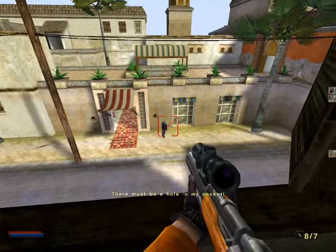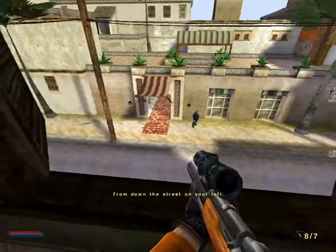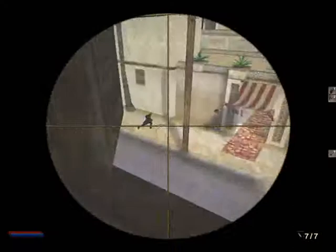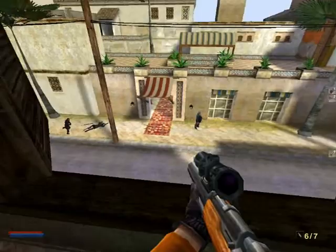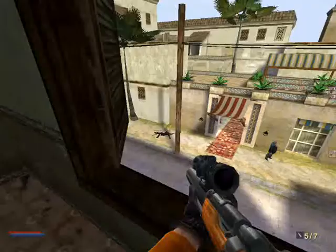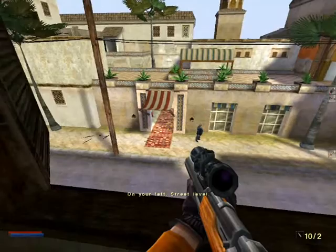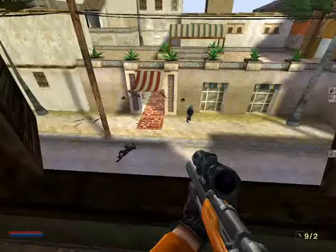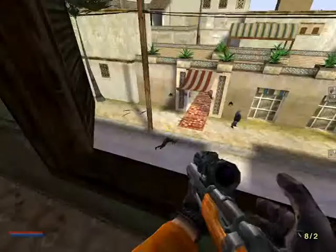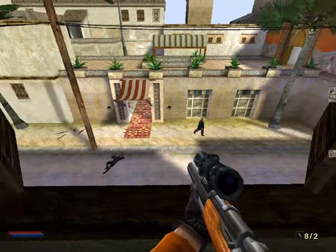There must be a hole in my pocket. Idiot. From down the street on your left. There he is. The enemies react to where you shoot them, as you can see. Not quite the reaction I wanted — I shoot him in the crotch. On your left, street level. There we go. On your left, street level. Two headshots in a row, and I'm getting a bit close to the time limit. I'll cover it for the next stretch.